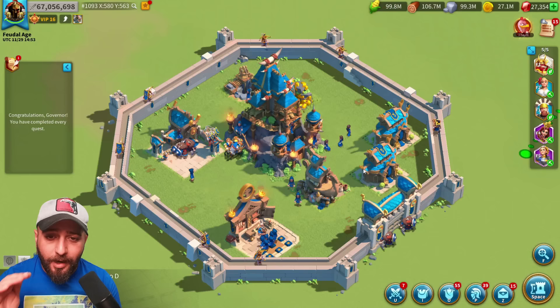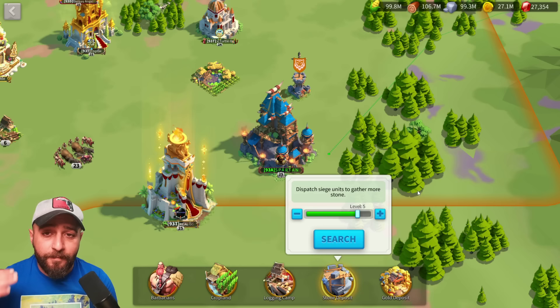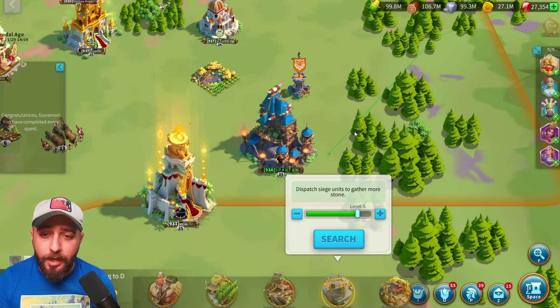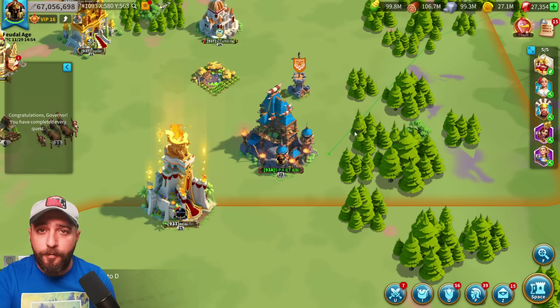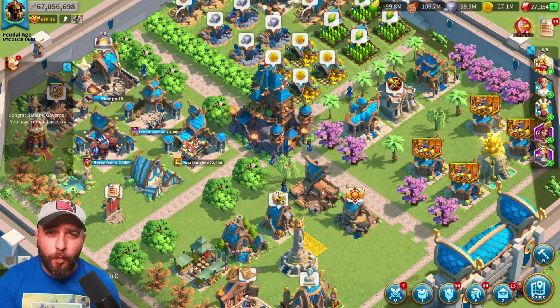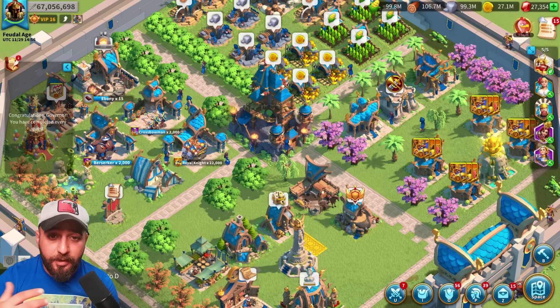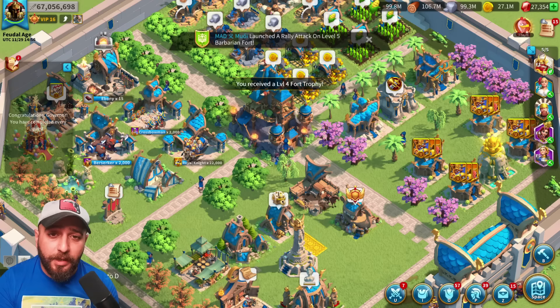For farm accounts, in a perfect world you want a dedicated farm account for each resource type — one for food, one for wood, one for stone, and maybe more than one for gold — while your main account farms gems. Not everyone has time to manage that many accounts, so my advice is to have at least one or two farm accounts. Once a farm account is in a decent spot it only takes a few minutes: log in, send your farmers to their resource type, log out. The main challenge is getting the farm account to a high enough City Hall level for five marches.